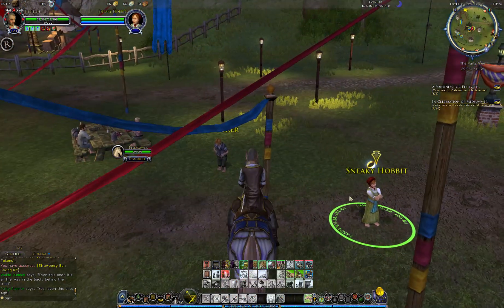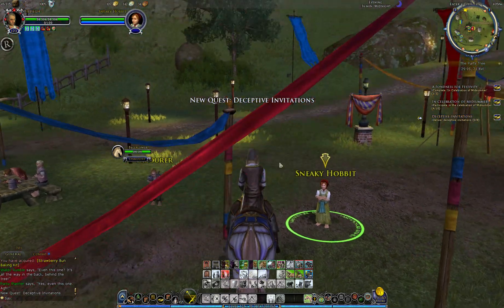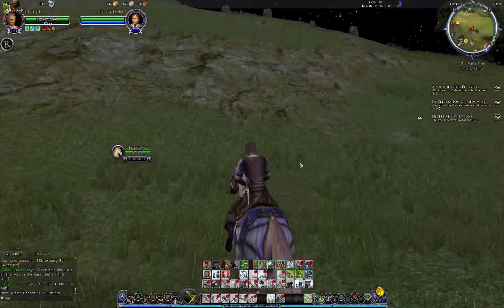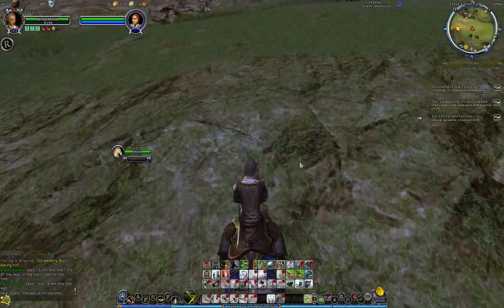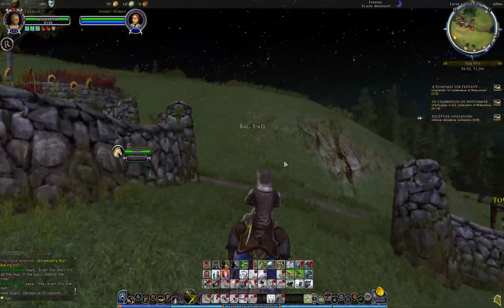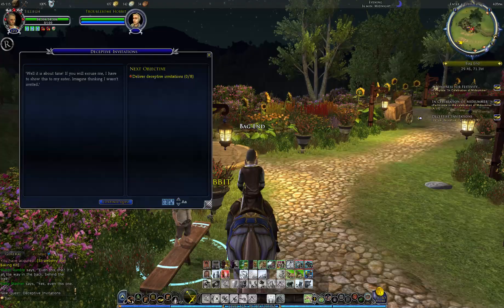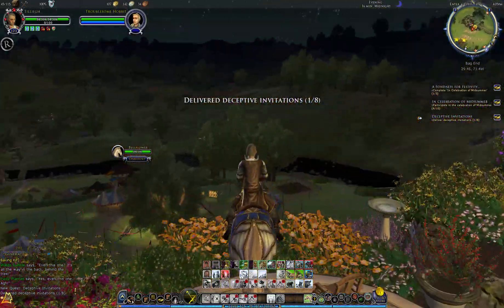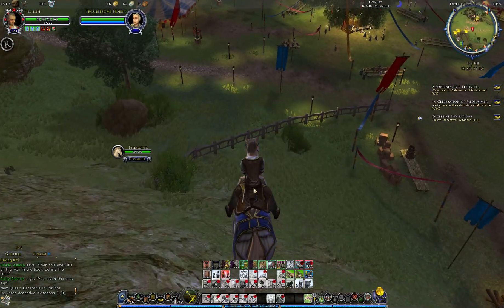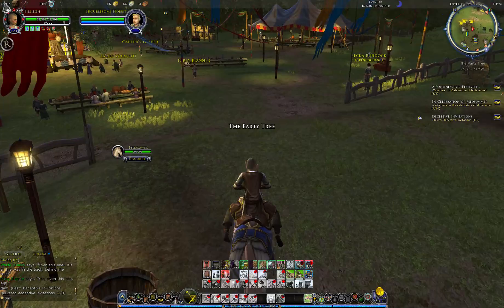There are three Midsummer Quests in the Shire, and Deceptive Invitations is a very straightforward one. The two crafting quests in the Shire by the party tree are very straightforward and very quick. This one is simply running around and delivering eight Deceptive Invitations to Hobbits.